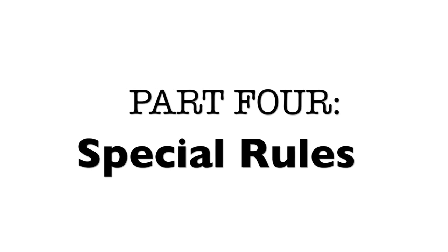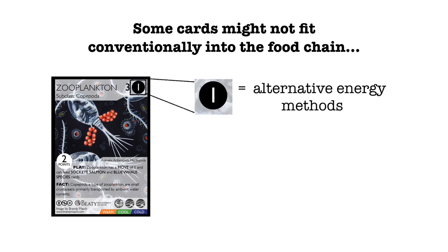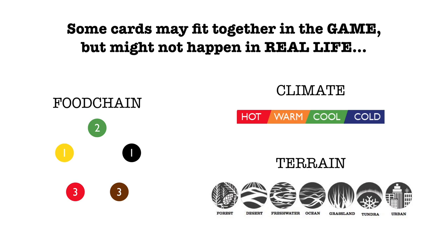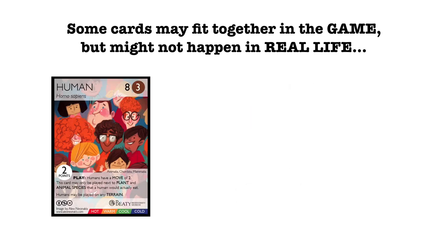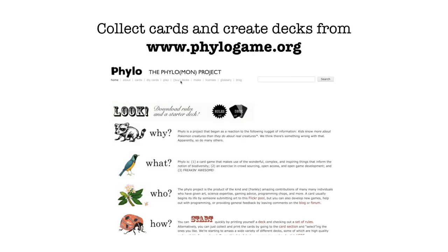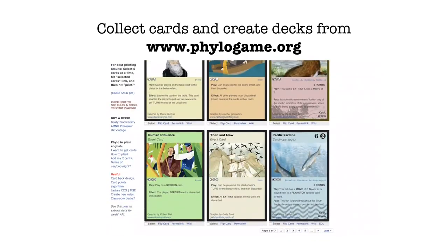Part 4: Special Rules. Some cards may not fit conventionally into the food chain. For example, the diet color code for zooplankton is black, meaning they have alternative ways of obtaining energy — these organisms must be played according to the restrictions in the card text. There may also be cards that fit together based on food chain level, climate, and terrain, but might not actually happen in real life. In these cases, winning the argument is key — for instance, would humans really eat moss mites? The game is also designed so that you can collect cards from decks that other creators have made at philogame.org and play against your opponent using your own custom decks. Players can either split a starter deck of 50 cards or create their own 25-card custom decks.